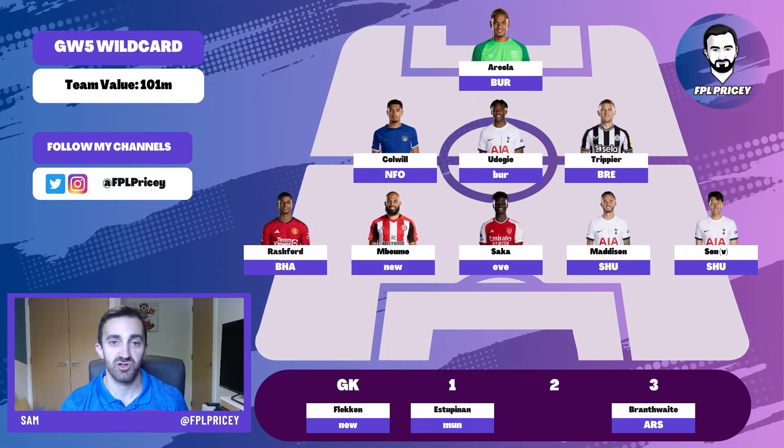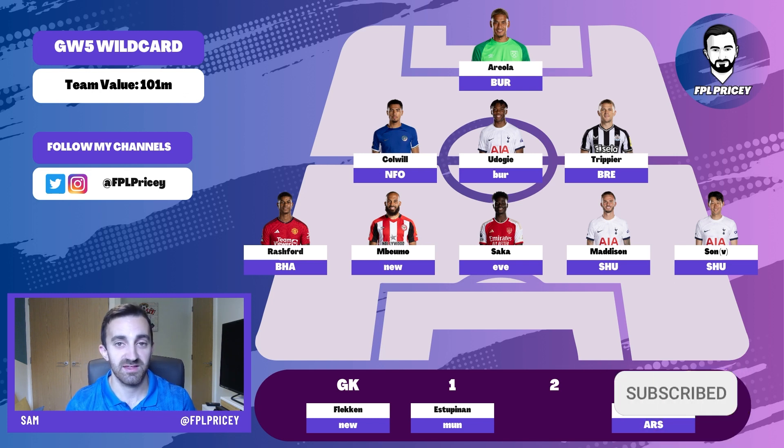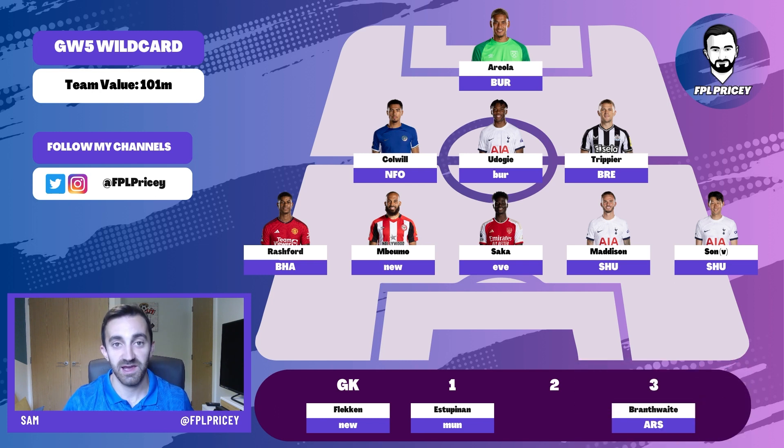Let's move on to midfield — a position I took a lot of time over and really struggled to squeeze in all the players I wanted. Mo Salah this season seems like the most obvious reason why anyone would try to wildcard if they didn't already have him. I don't have Salah in my side, so I'm looking at wildcarding around game week eight or nine when Liverpool's fixtures really turn and it's easier to squeeze him in alongside cheaper options for a balanced draft. With this draft for game week five, a lot of the higher-price assets still have really good fixtures, so it's hard to sacrifice two of them to squeeze in Salah alongside a budget midfielder.